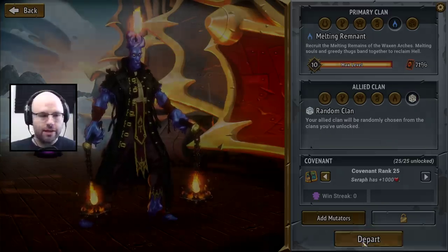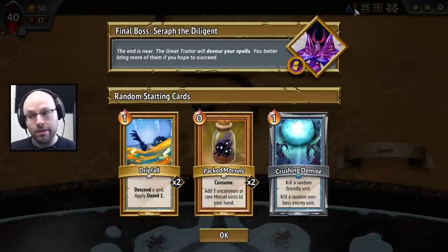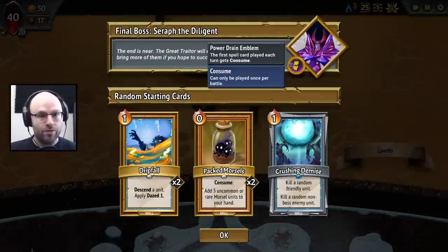Let's do Melting Random. I'm basically in this new mindset where I'm like, I picked the champion — the secondary clan doesn't matter much. And Melting Umbra is really good, can be really good.